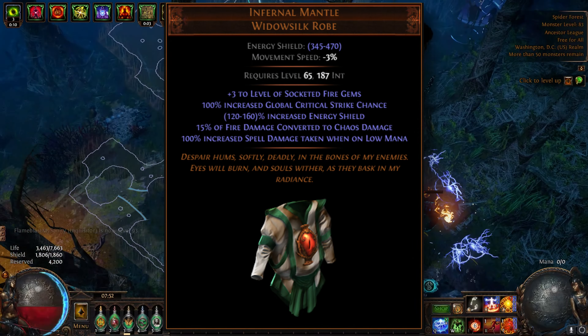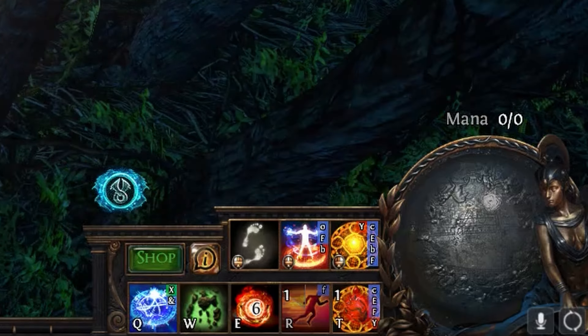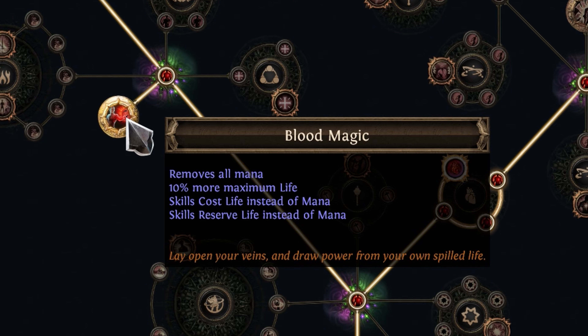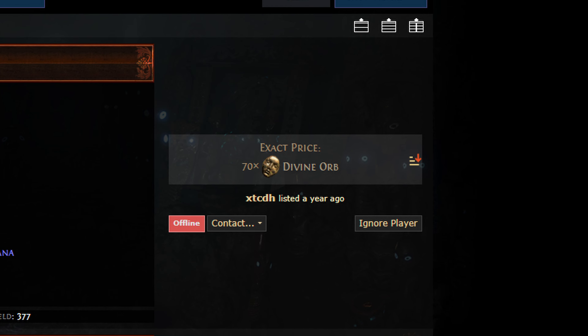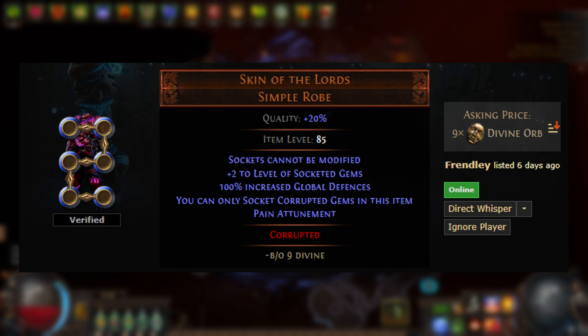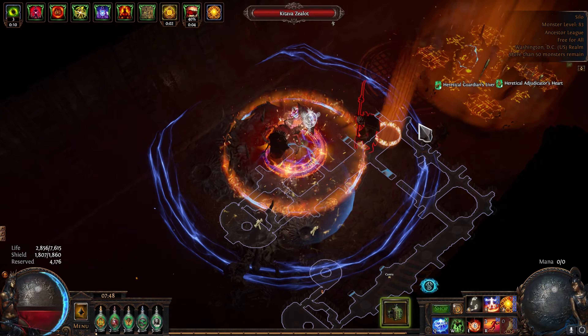Also, in case you're scared of that 100% increased spell damage taken while on low mana thing, don't be — we have no mana to begin with. That's right, surprise: this is a blood magic build. Start with a regular 6-link version of the Infernal Mantle, but eventually you'll want to upgrade it to a plus 2 or even a plus 3 corrupted one if you can manage to snatch one. For you big spenders, you can also go for the Skin of the Lords route with Pinatumen on there for some even bigger numbers, but that's outside the scope of this video.